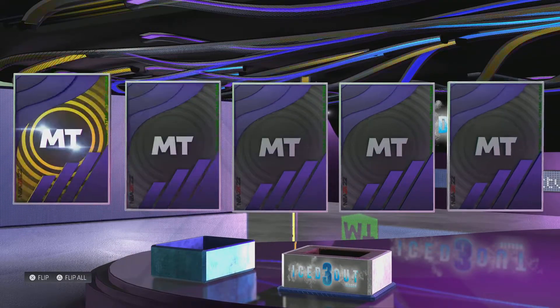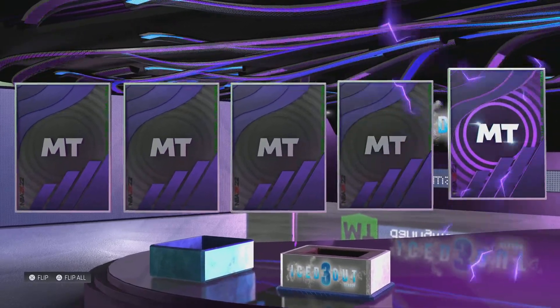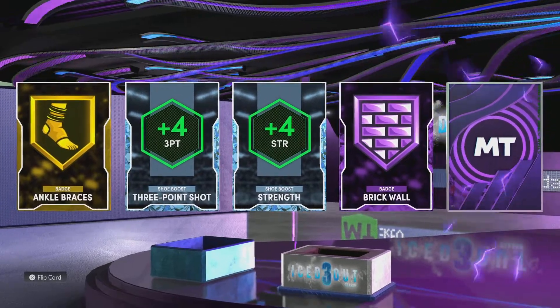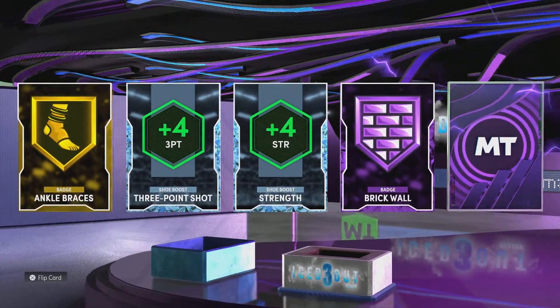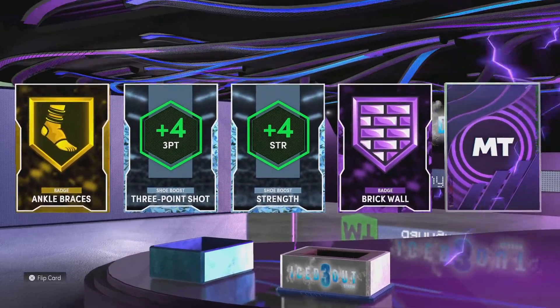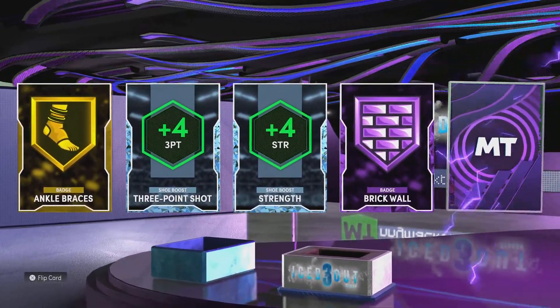So we got a diamond, diamond, gold, amethyst, amethyst. We got three-point shot diamond boost. We got brick wall badge — awesome. We got strength diamond. We got ankle braces gold.